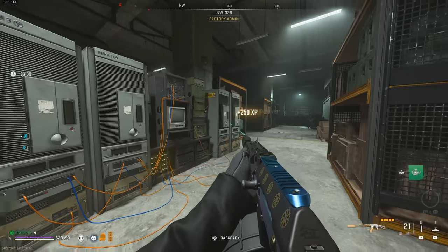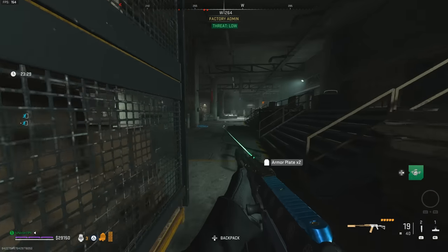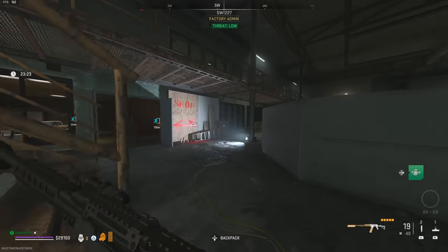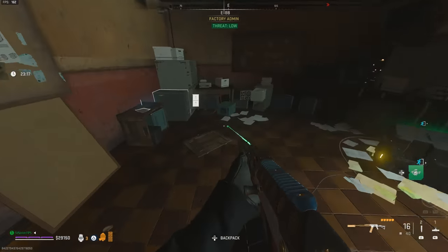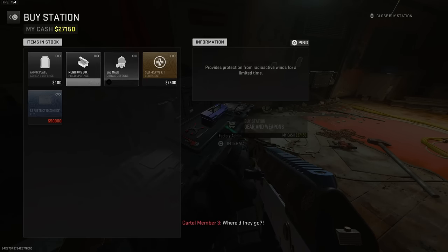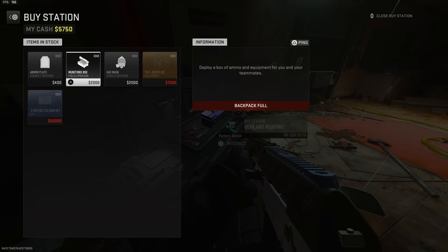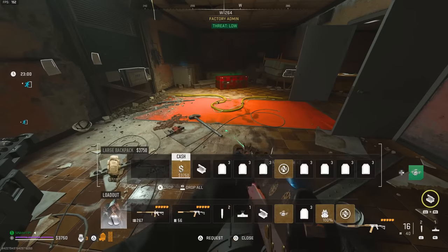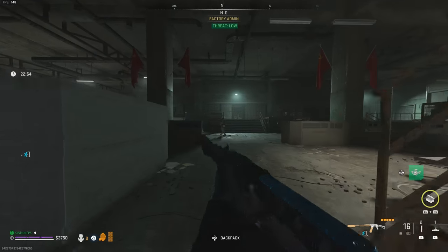Keep going through the doors until you reach this area called the Factory. Start taking out some of the bots, then run toward the area that says Shop. Here you can purchase what you need — I'm going to buy a load of plates, two self-revives, and an ammunition box. That's why I advised bringing cash, so you can stock up here.